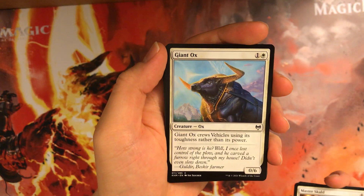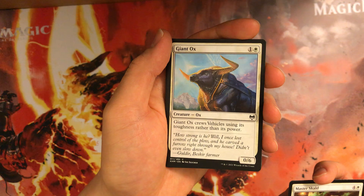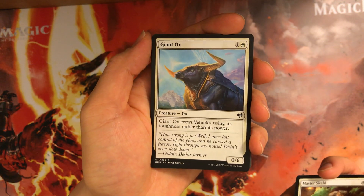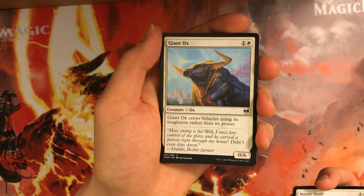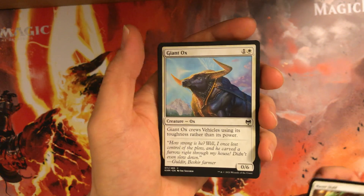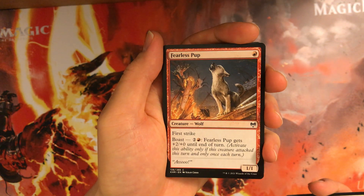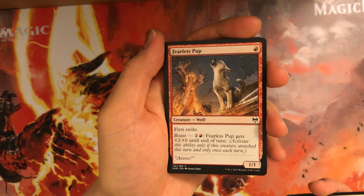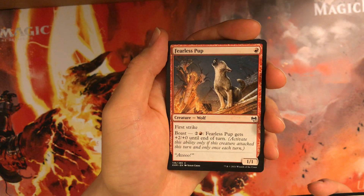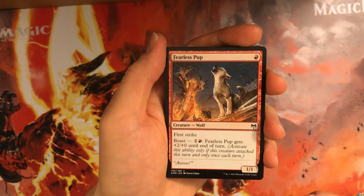Giant Ox — it crews vehicles using its toughness. If you need a blocker, there are so many good things to do on turn 2 in this set — a lot of solid 2-drops and foretelling — and even crewing a vehicle with it, it's not that great. Fearless Pup — pretty good card. Just the threat of activation is so good. It's relevant for the first 3 or 4 turns, and it's pretty annoying to deal with.